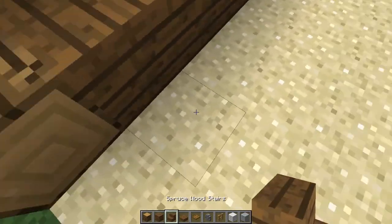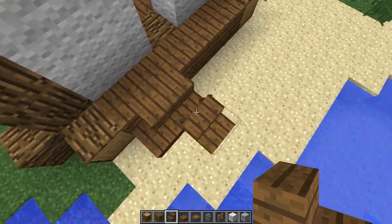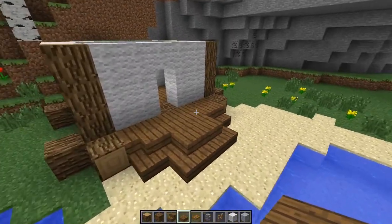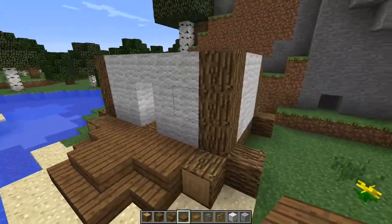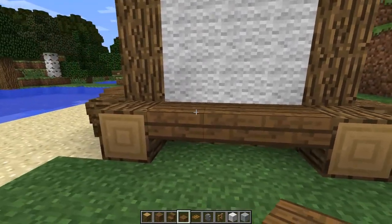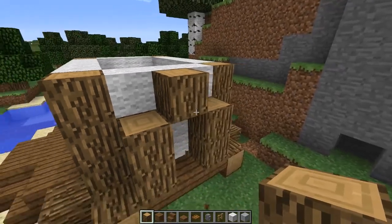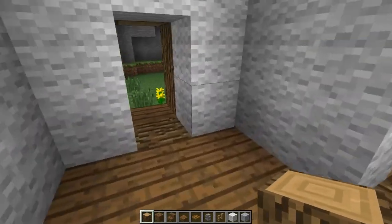Now go ahead and take your stairs and make a little balcony here. Just turn the stairs around and make them go like this. So go ahead and make this where it's just a little balcony you can walk out on, and you can walk perfectly down the stairs right there. Now going on this side, we're gonna take our spruce wood slabs and place them all the way across here. Now go ahead and take your logs — take them two up like this, and then put one in the middle like that. Now we're gonna delete these at the back so we can see this.